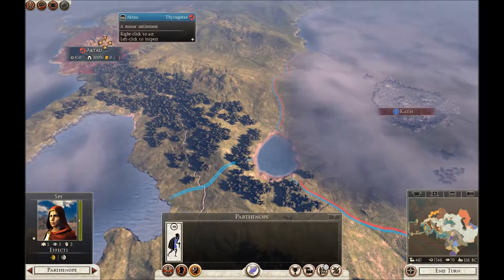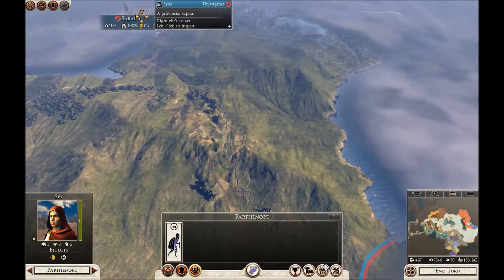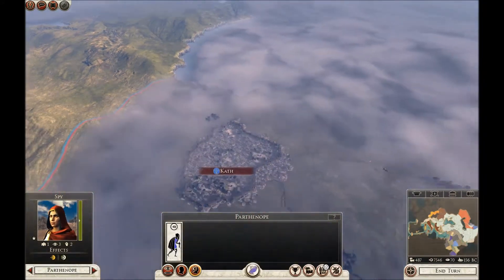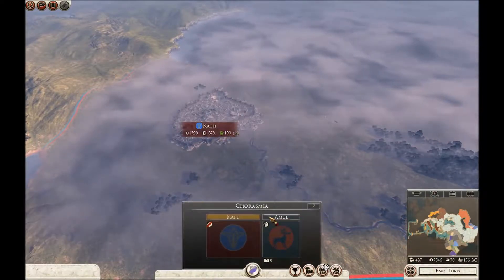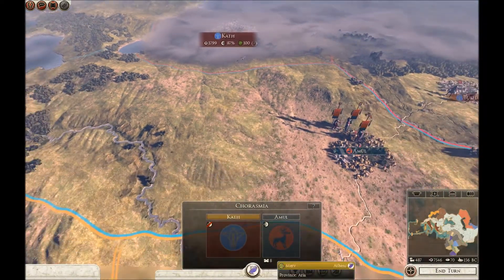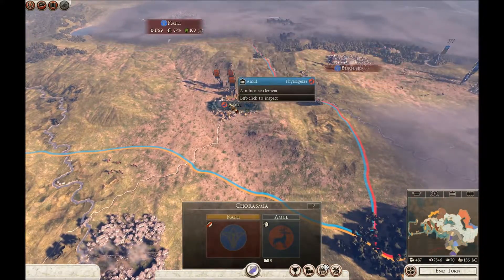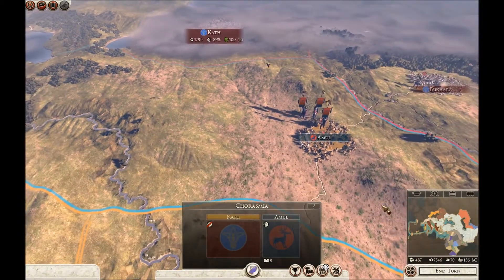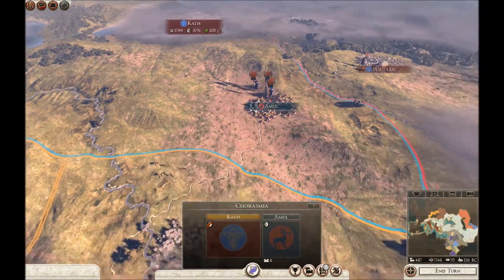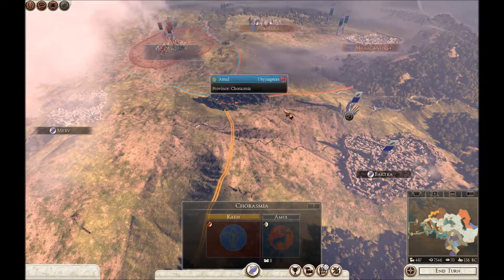I really need some action between Tisagatai and the Arya. I can't believe they're going to get any stronger — they've only got three territories now: Kath, Bukhara, and Marakanda. Kath would be nice to have, and Amul. That would be my ideal situation — I could take this province and that province. Hopefully the Arya will help us out if they take it out.